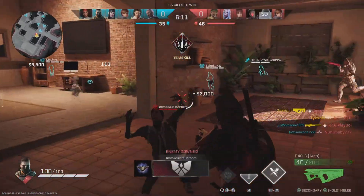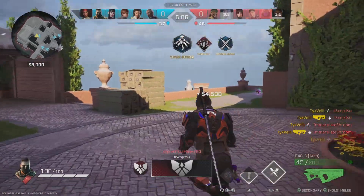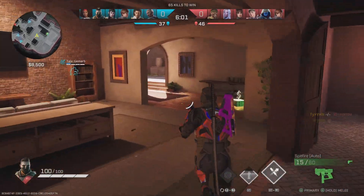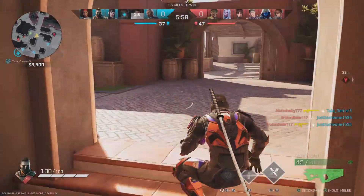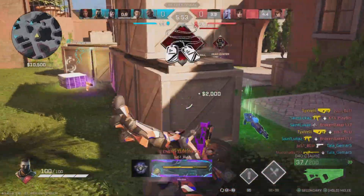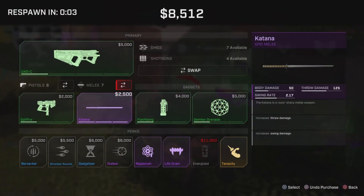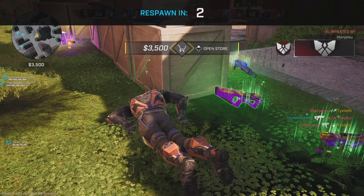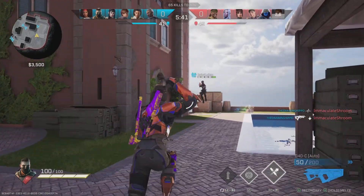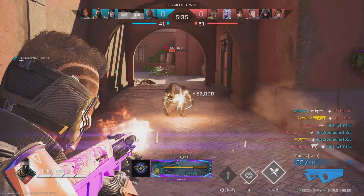Chalk is OP. I'd say he doesn't really have any negatives — the only nitpick is that his passive kind of sucks and goes along with his ability. If he had anything else, he'd be too good. You can't go wrong with him overall. If you're new to the game and you mess up once, you can get right back into the fight. Maybe they won't push you while you're on the ground, but other than that — roll to cover, do something. I'm sure you'll figure it out.